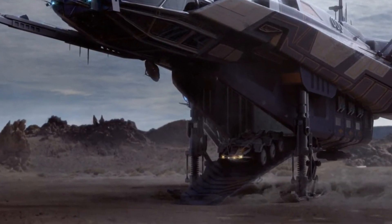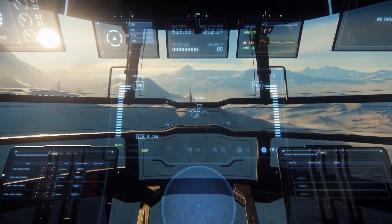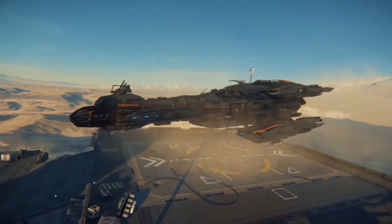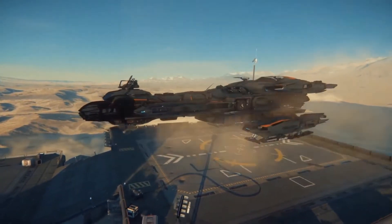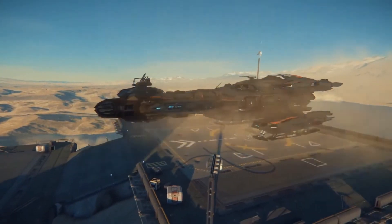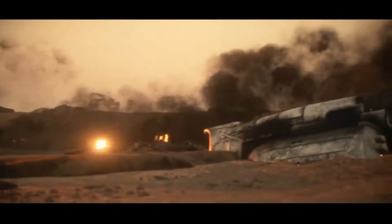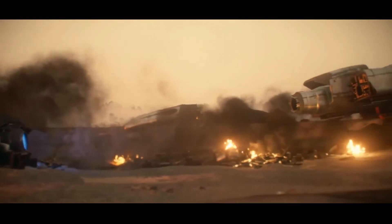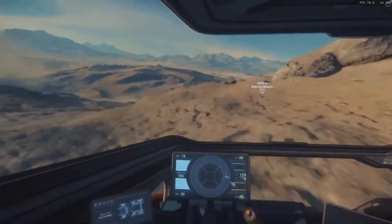The subject this time around is ground vehicles. While you can technically fly any ship capable of making the transition from space to ground into any clearing and explore to your heart's content, just like planes and helicopters in the real world, there will be places and times in Star Citizen where flying is not a smart move, or landing is impossible. The bigger your ship, the more likely you are to have a hard time scoring a parking space. Star Citizen planets are big.